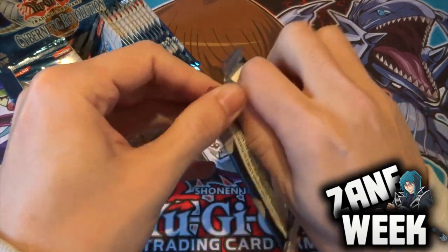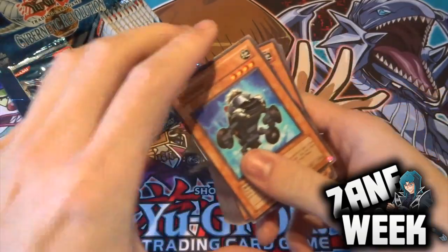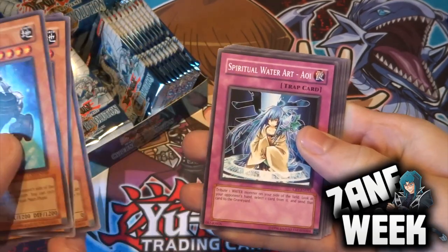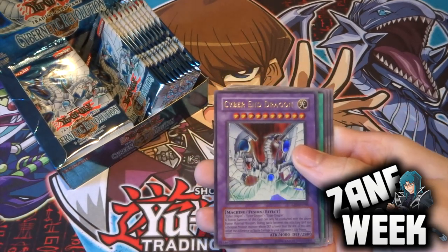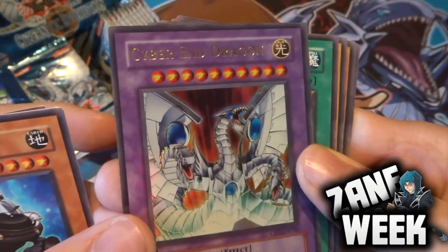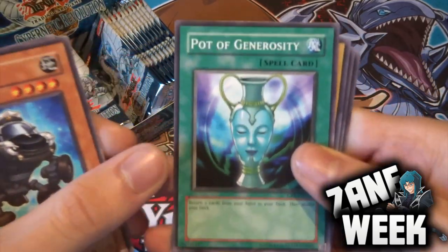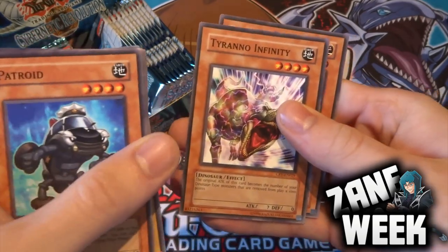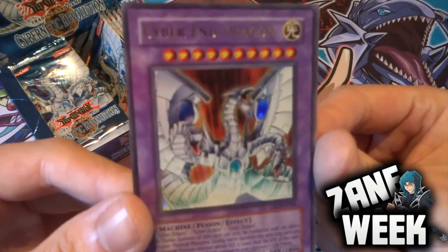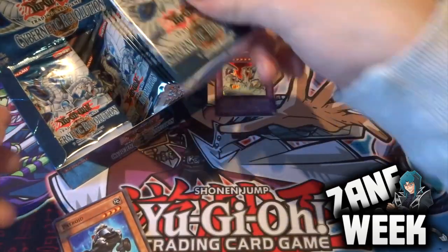Pack number one! We've got the Roids in here as well - Patroid, Cybernetic Cyclopean, Des Frog, Spiritual Water Art Aoi. Oh my god - we start with an Ultra Rare Cyber End Dragon! That is so sick. Happy birthday me! Always such a massive fan of Cyber End Dragon. Then we've got Pot of Generosity, Mad Lobster, Tyranno Infinity, and Protective Soul Alien. What an awesome start!